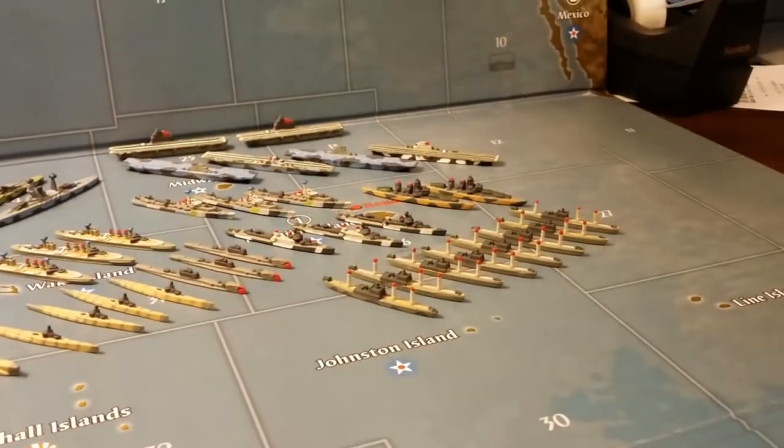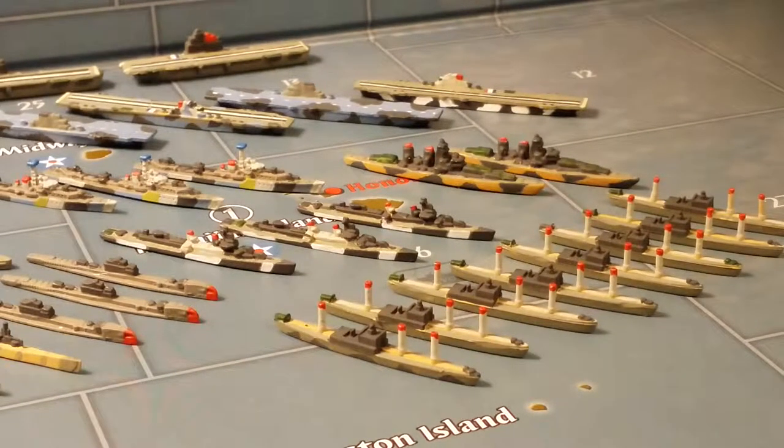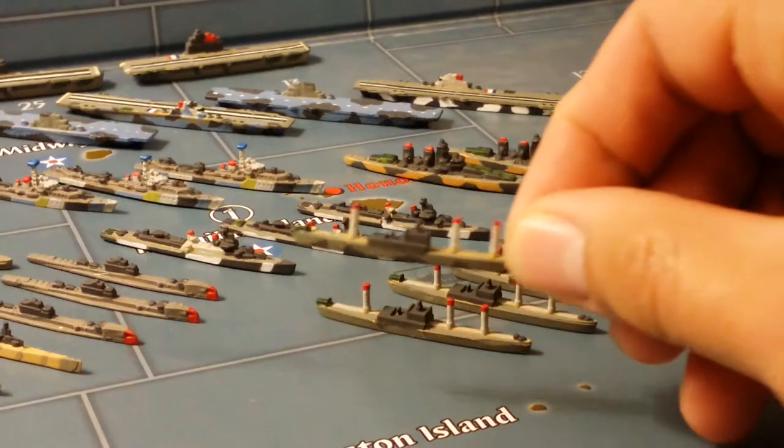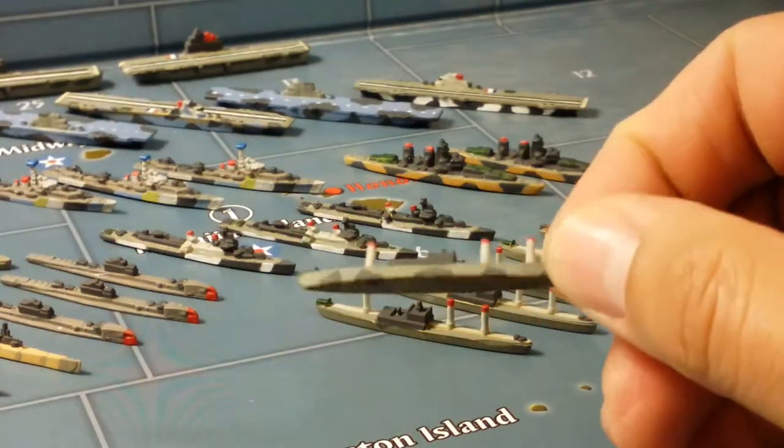The first line of ships I will show you are my Liberty class naval transports of the Royal Navy. These units came originally with the board game.